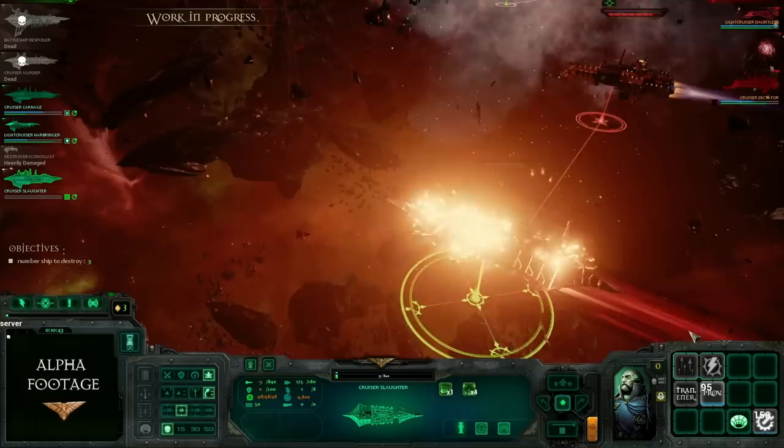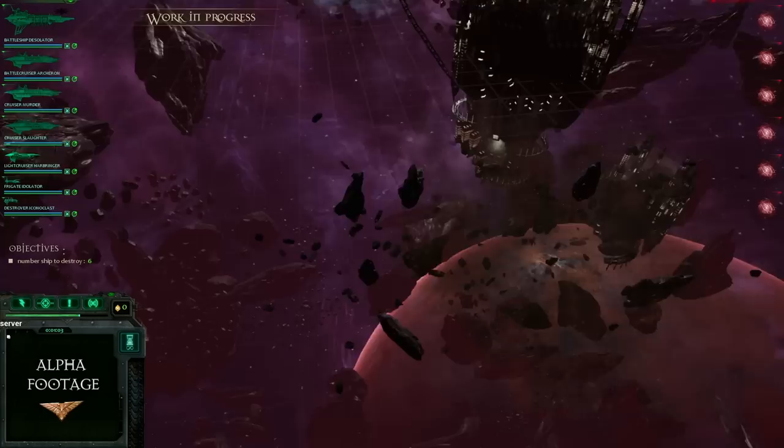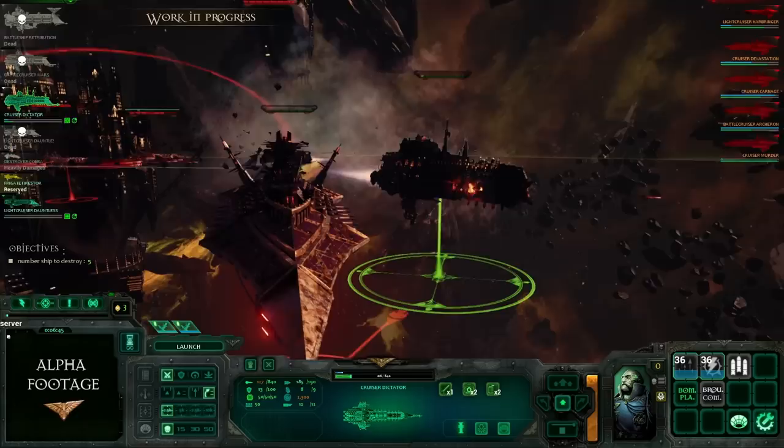The environments in Battlefleet Gothic also house many hazards and opportunities. Position a ship behind the debris of a destroyed opponent to avoid a barrage of enemy torpedoes, or fly between an asteroid field as cover against projectiles. Hide within gas clouds, which makes it difficult to be hit.